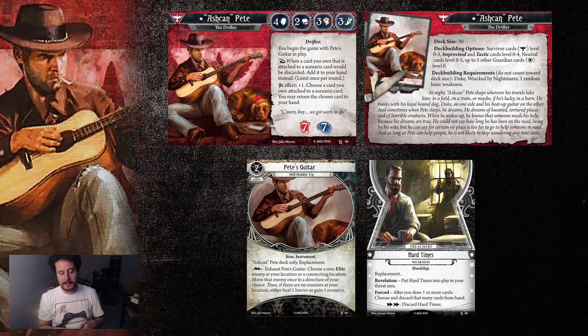Hard Times is the signature weakness — it's a replacement as well. Put Hard Times in your threat area. After you draw one or more cards, choose and discard that many cards from your hand, then discard Hard Times. This is not a tough weakness, but it is annoying. It lulls you into a false sense of security — you'll stick around a turn or two and then realize you've made no progress on your hand. You're not actually drawing new cards, you're just adding cards with your ability. It doesn't really hurt you, but it stops you from keeping up with the game. Like Wracked by Nightmares though, it's very easy to get rid of — just a double action and it's gone.